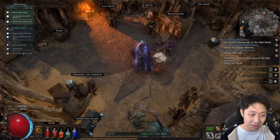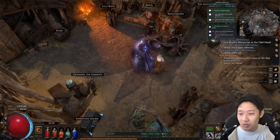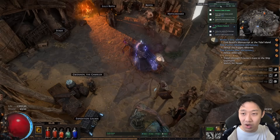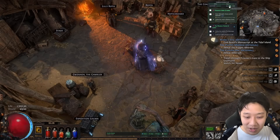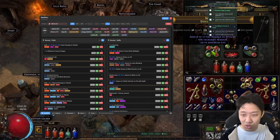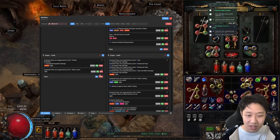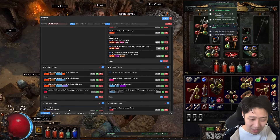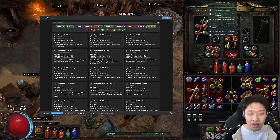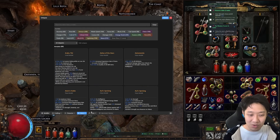I know some of you might think it takes up too much screen space, but you can resize it and normally I just put it right here and use it very smoothly — it helps me progress and makes everything really nice. You can also keep track of how long you've spent in the act with a little timer. On top of this, it has the usual features — you can hit Ctrl+Q on an item and see what that item can roll, all the ranges, the stats, all the weightings for the different stat rolls. It's really a combination of POE DB or the POE wiki but put right into your game.